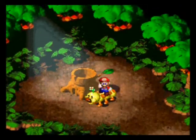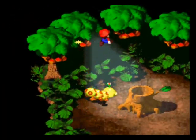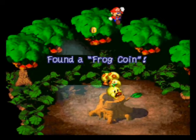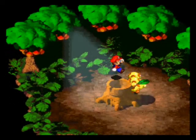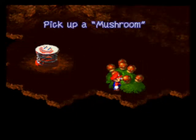If you jump on the Wiggler ten times in a row, you get a frog coin. You can jump on them to accumulate coins really quick. That first mushroom right there is the only one that's safe under here.